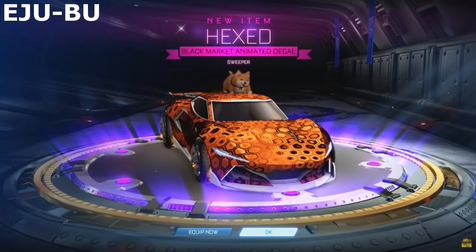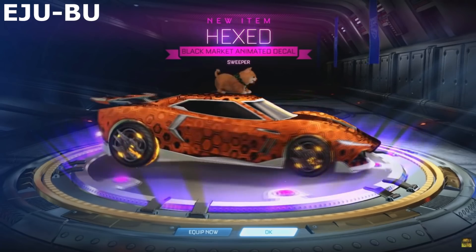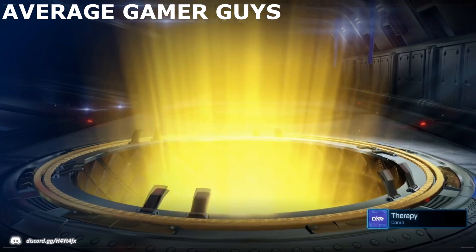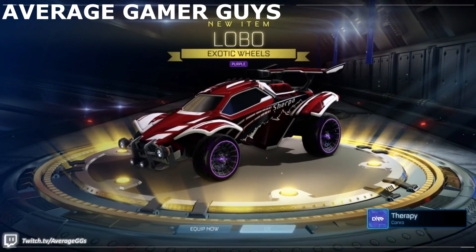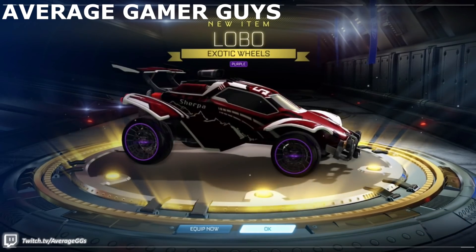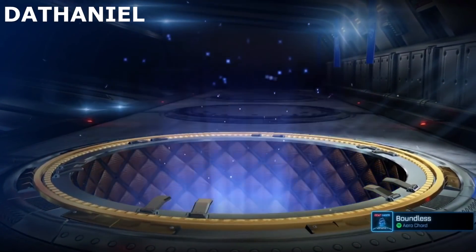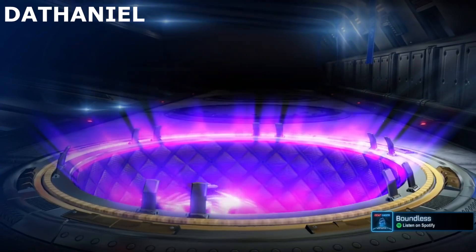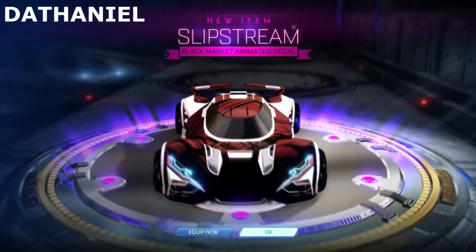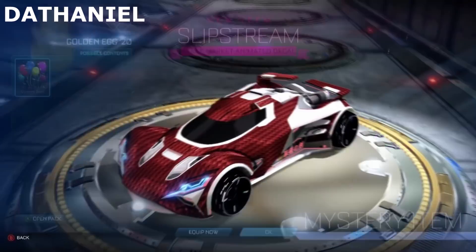There's so many black markets in the crates. I don't even know what black markets we can pull, but we pull a Sweeper Hex, so we can get some of this stuff painted now too. Come on, hook it up. Lobos purple — not bad, CC1, pretty sure. These are actually pretty dope. I hate the car exclusive decals. I'll take it.